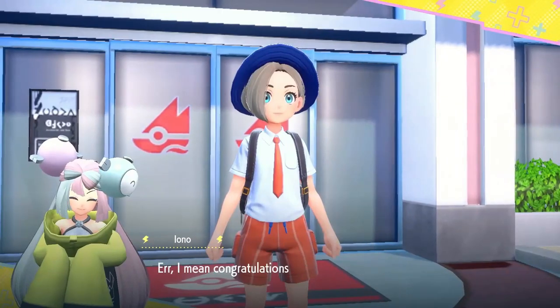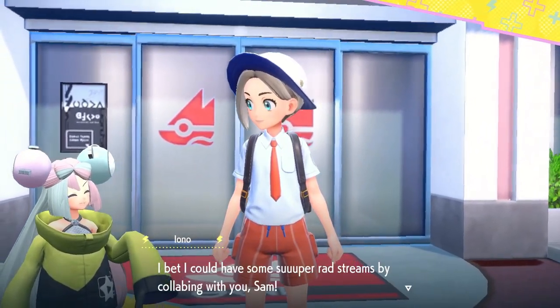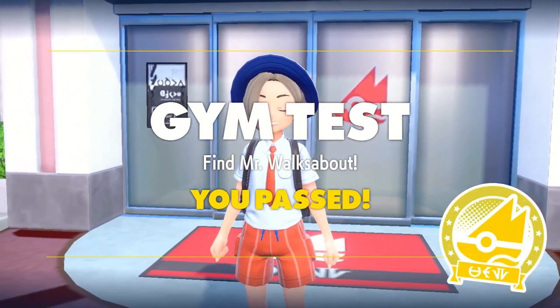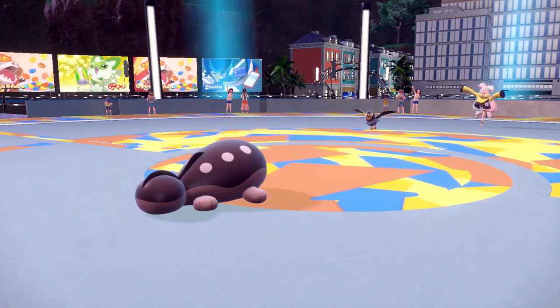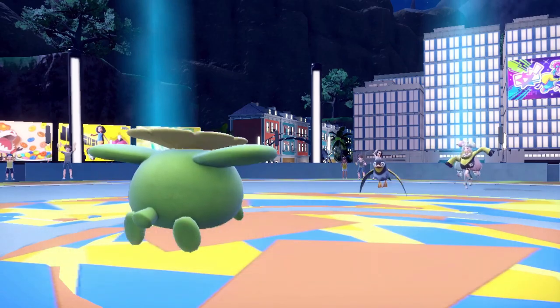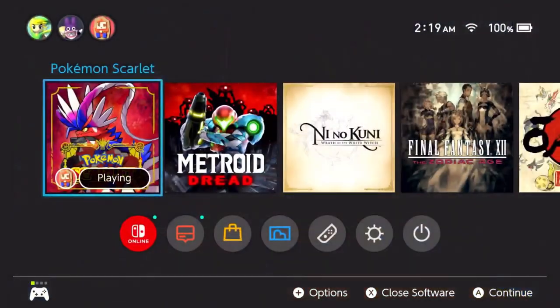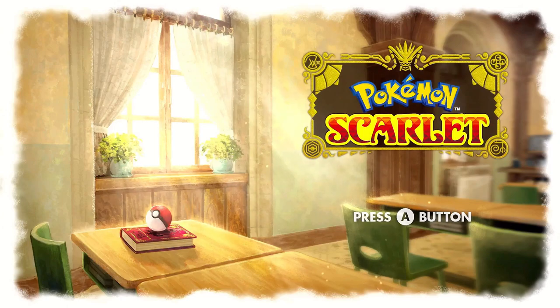Iono is next and even though we're a bit overleveled from the Star Base journey, this one is actually a struggle. We lead with Clodsire for two layers of Toxic Spikes. We swap to Skiploom but it goes down after Leech Seed misses. We manage a Sand Attack on Mismagius but it outspeeds Haunter and we lose. On attempt 2, it's time for a slight change in team composition. Jigglypuff is not feeling all that useful — Sleep is only really useful as setup for Curse or Leech Seed, and Skiploom already has both. Confusion isn't reliable, and Jigglypuff isn't tanky enough for Defense Curl to earn its spot anymore.